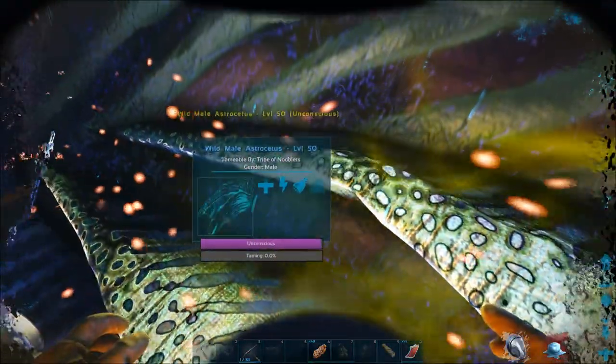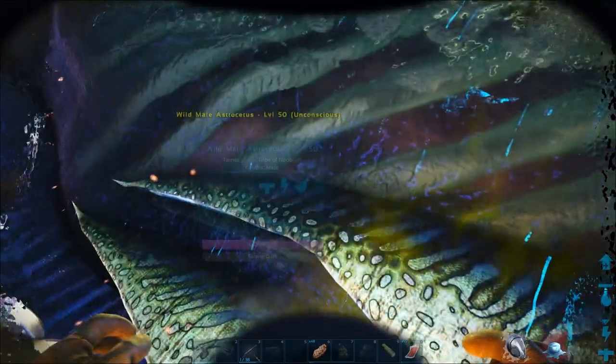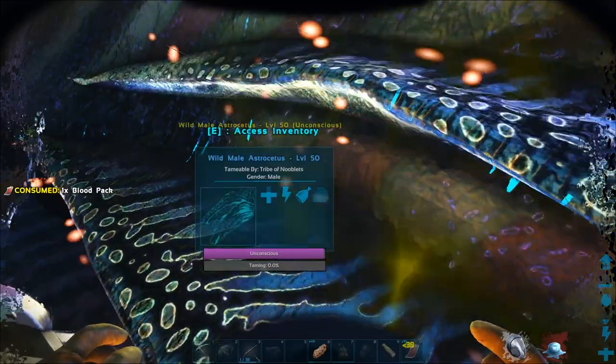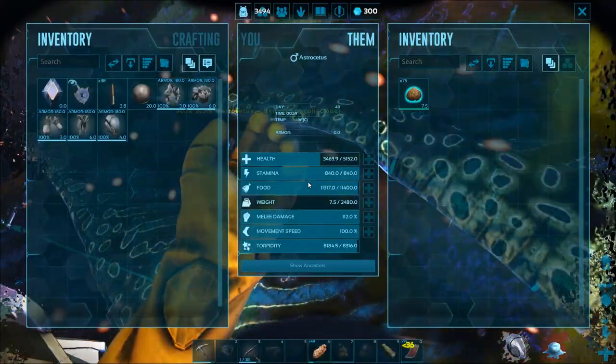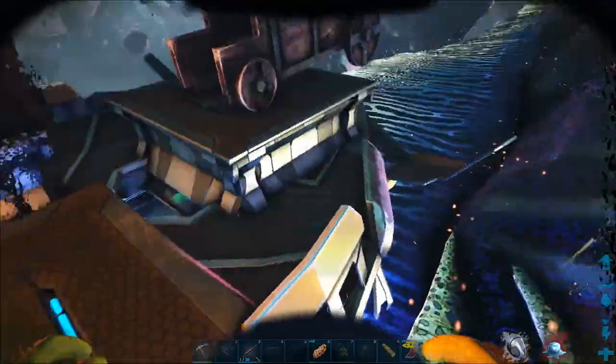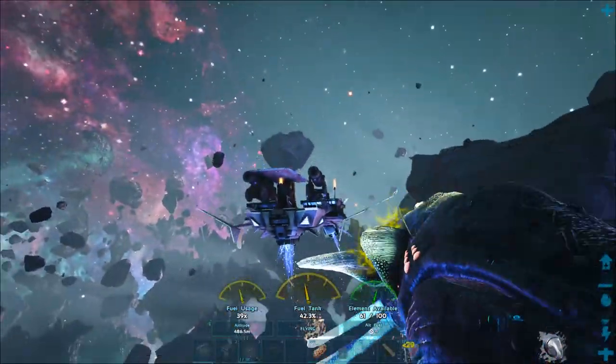We've got two whales on the go now. Keep an eye on your health - you'll notice the freezing icon appears because I've moved away from my standing torches, but it goes away once you board your ship. While we're waiting, I'll show you the second technique.